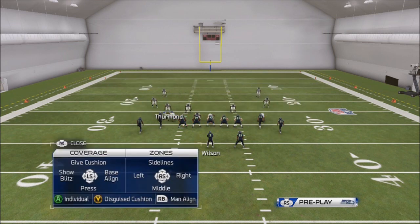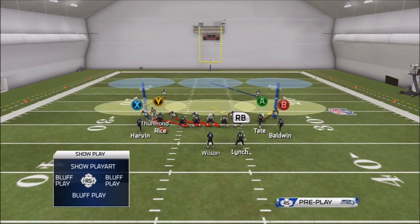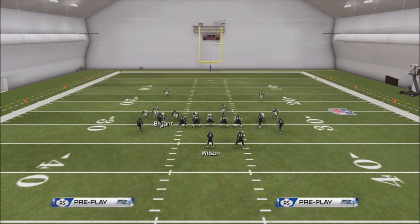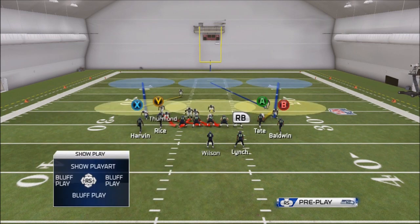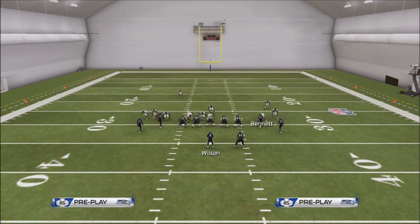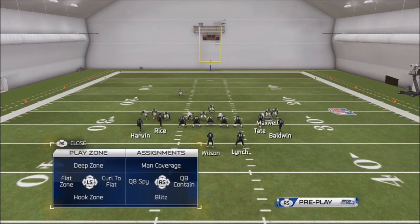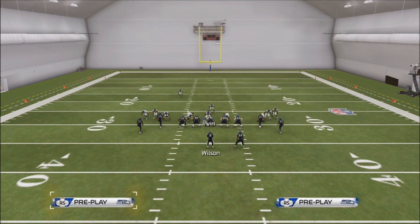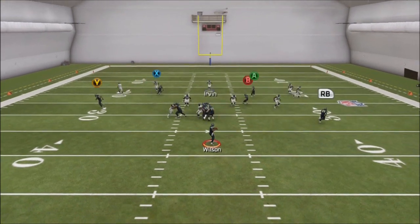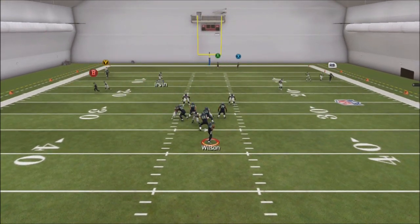For auto overload 3, what you want to do is bring the linebacker down. Show blitz — if you see how my guy is getting stuck like this, it won't be like that in a game, it's just the way practice mode is set up. Spell them all out. All you want to do is blitz this linebacker — you can do it with the right stick — and do the same thing: contain over the right guard, snap the ball, and BAM.